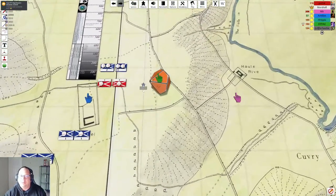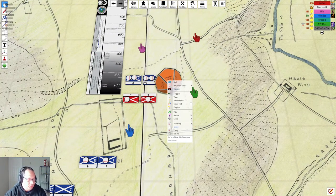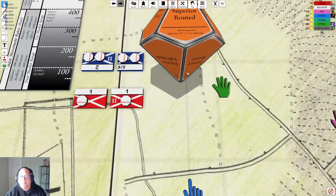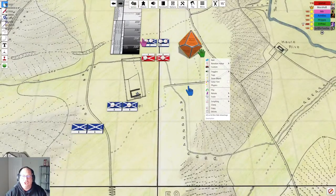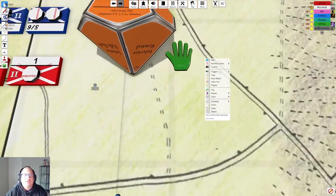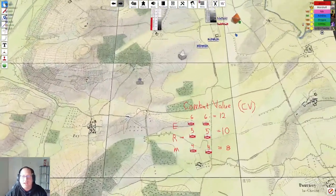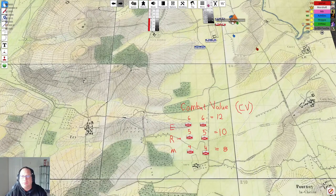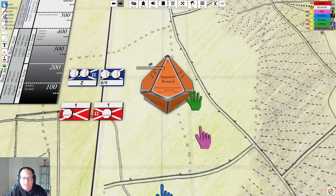Let me show you one more die before we move to artillery. This is the advantage die. If the superior side has a combat value greater than two more than the inferior side — it's written right on the die — you roll the orange advantage die instead of the white die. This die has better odds for the superior side. It's the only die in the game that works this way.